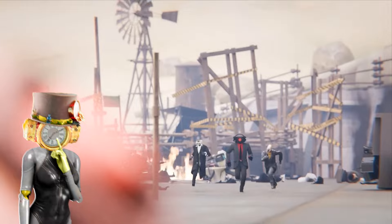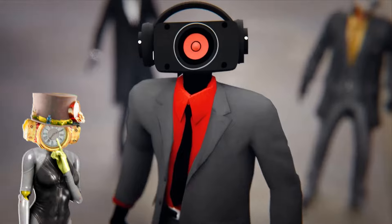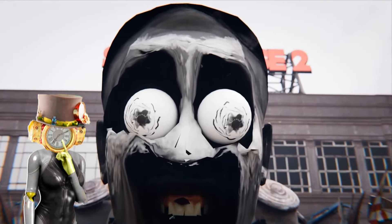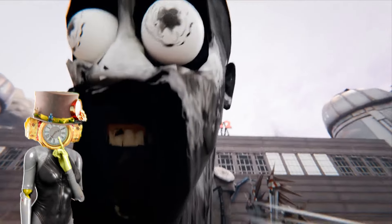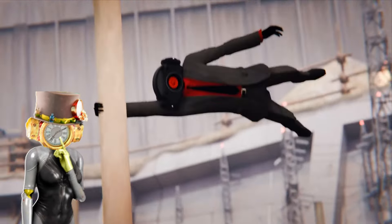They almost get to the button, but then a big smoke appears. Maybe this is Titan TV Man — but no. This is actually a big Skibidi Toilet with a creepy face; it also has strange white eyes. It starts sucking up all enemies. Speakerman manages to grab a beam, but unfortunately others are not so lucky.